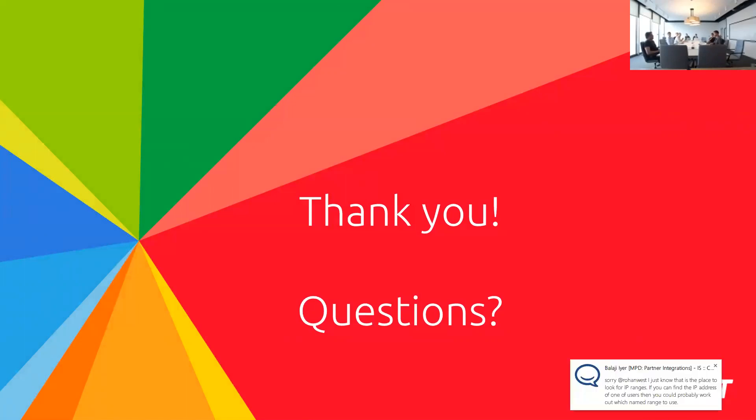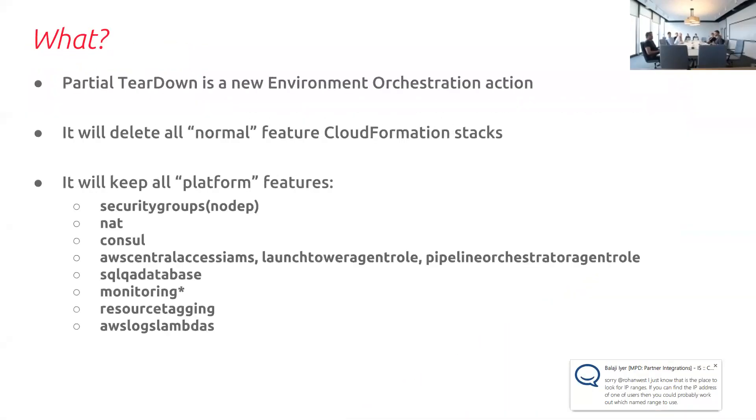Question: what about stackman or the EIP — is that a platform feature or not? As told by platform engineering, stackman is not required in environments, so there's no point keeping it. The EIP is a replacement for stackman, so really if you've lost your box handler, the box handler only needs to come up after that. It's probably just to clean up environments, and only people who specifically need something like stackman for box handler can add it to exclusions.